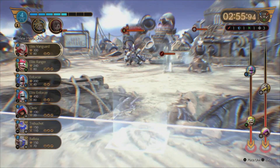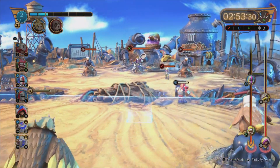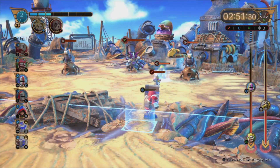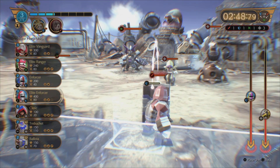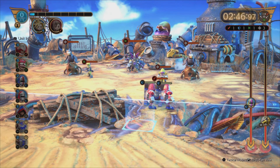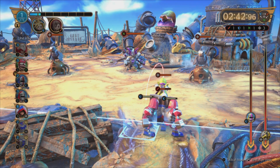Now even though we're playing with a Defense Board, we're actually going to ignore Defense and go straight on the attack. The first thing you're going to do is release an Elite Enforcer, followed by a second one. You can ignore the chap on the left — he's not going to harm us.